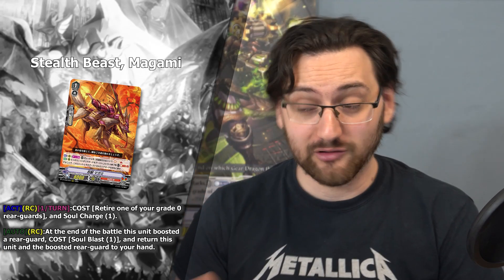Magami's secondary effect is auto on rearguard circle: at the end of battle this unit boosted a rearguard, cost soul blast 1, return this unit and the boosted rearguard to your hand. So essentially it lets you bounce an entire column. This is very generic and can work with a whole range of Nubatama playstyles — a decent grade 1 that can definitely see some play in the right circumstances.